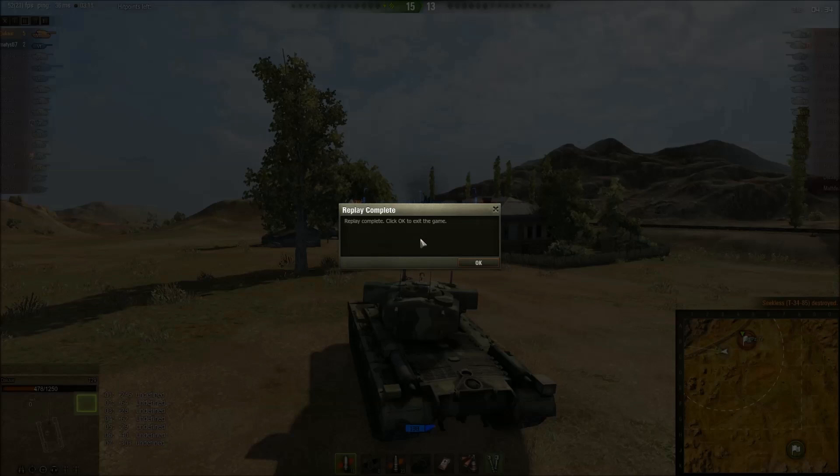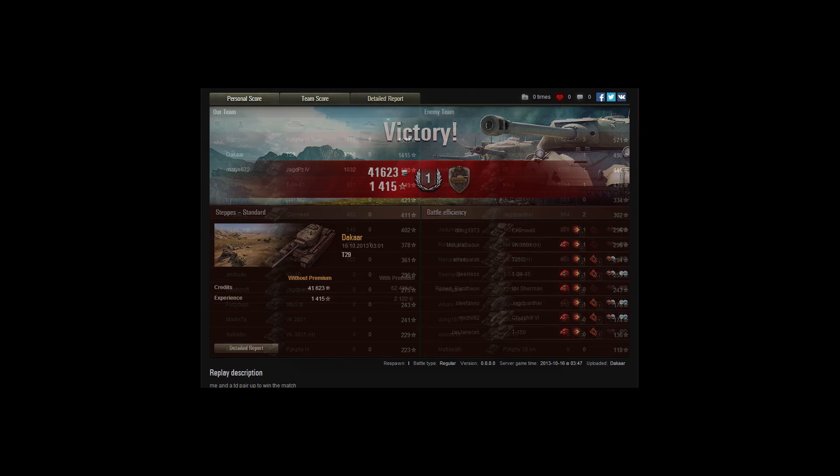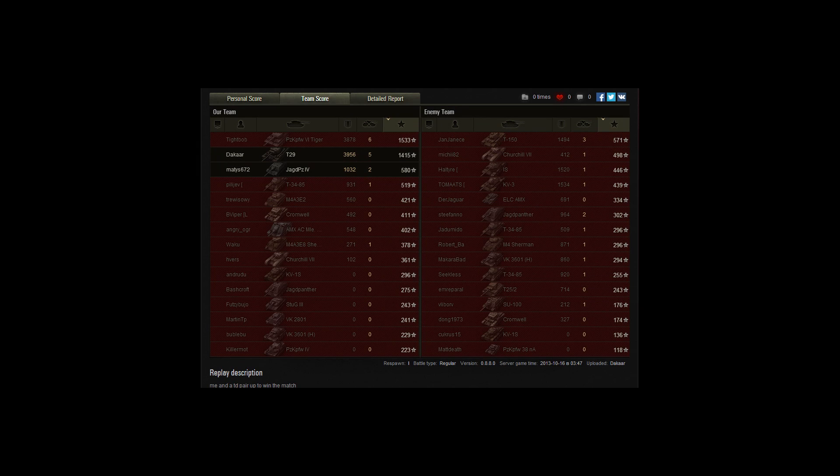And that's how two tanks worked together and won the match. I'm sure if we'd gone our separate ways we would have probably lost. And here are the scores — got a mastery first class, not too bad, and Steel Wall. Killed five, spotted three, got some visual assist on a few extra, lots of modules damaged. 41,623 credits and 1,415 experience, and that's undoubled. Look how many people on our team did absolutely nothing — six players didn't do an ounce of damage.